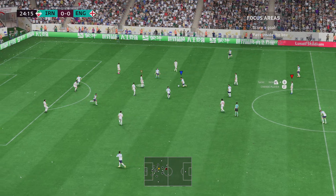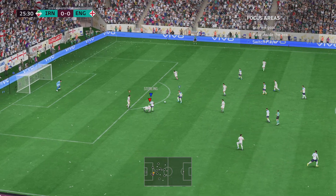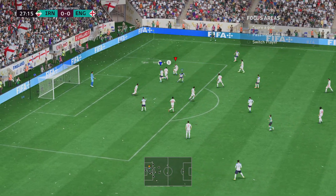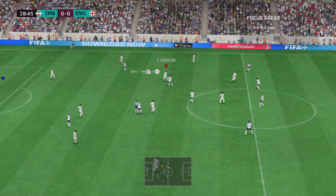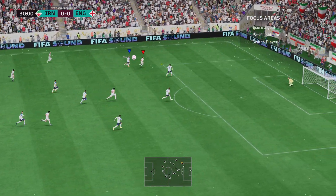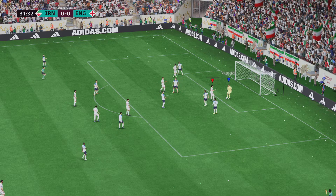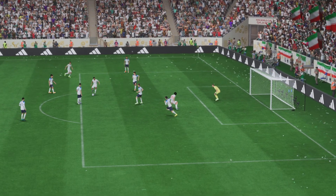It is a decent looking attack here — oh, this is looking promising. No way through. Saeed Ezatolahi, deciding to go inside. Well, he was dreaming of scoring but ruled offside. It all happened very quickly so I wouldn't criticize him too much — at least he was in there.